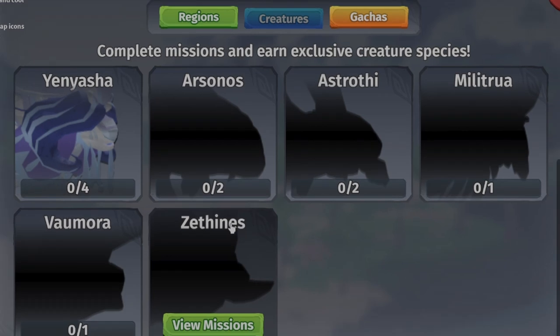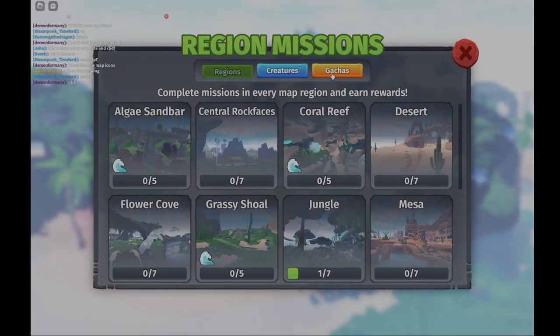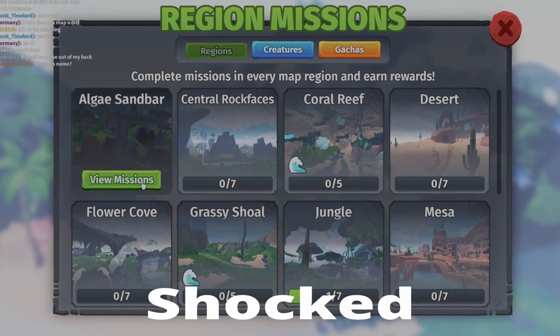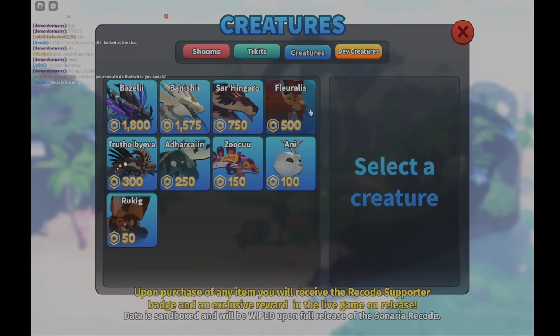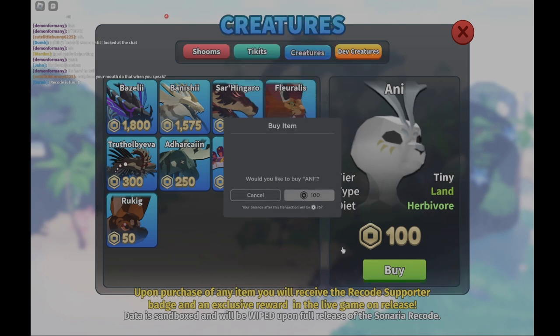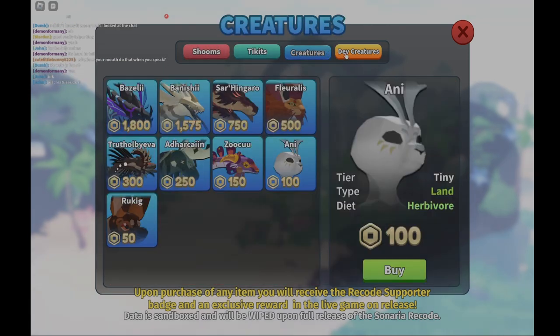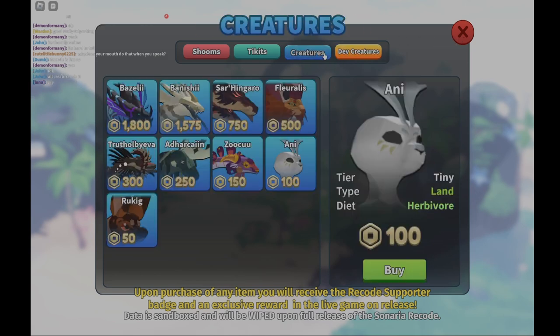In here we got the missions — this is a very clean looking interface. You can also see the missions for premium, where you can buy items with Robux. However, I don't think we should buy things that are gonna be wiped soon.